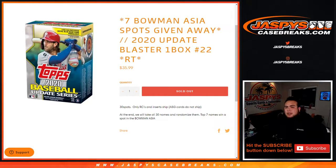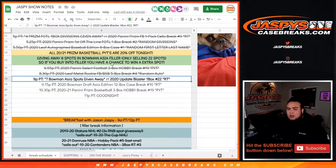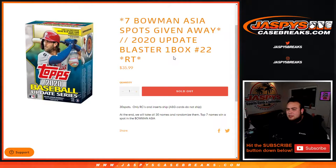What's up everybody, Jason here from JaxPieceCaseBreaks.com. We're giving away seven Bowman Asia spots, and there's a 2020 Tops Update Blaster one box break, random team, number 22. The way this works is we do the break, randomize customer names to teams, shoot the hits out, and then we randomize the original 30 customer names. Customers in the top seven get a spot each in Bowman Asia, which will be starting next. As an added bonus, we took out eight spots and we're giving them away to the customers that bought into this break.